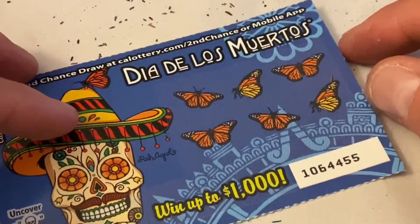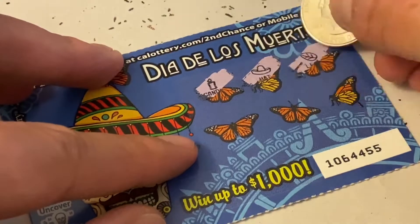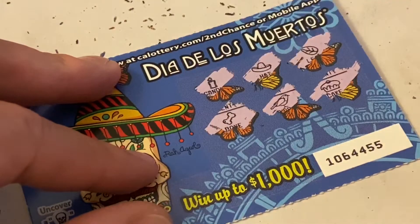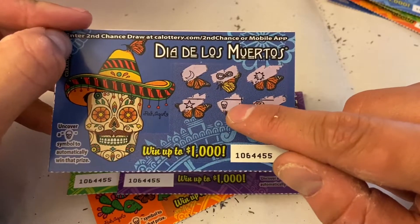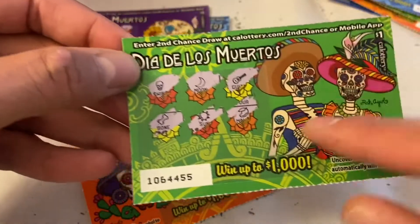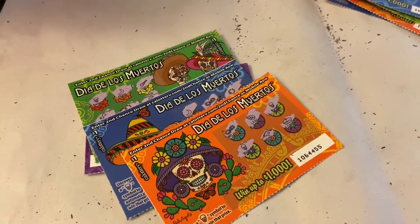We are on our last and final scratcher. Looks like nothing on this one as well. Let me show you guys the four cards we got as winners. This one is a winner because it has a skull right there. This one we got two winners — one here and one here, so that's three total. Then we got another one — that's four. And then five, six. We actually got six winners across four cards!